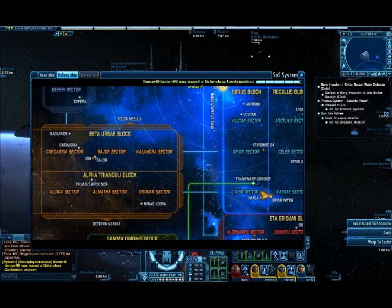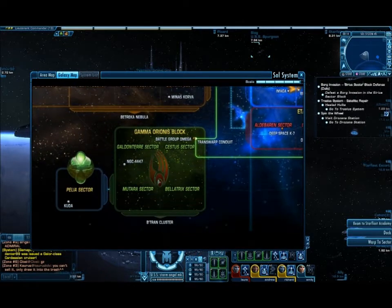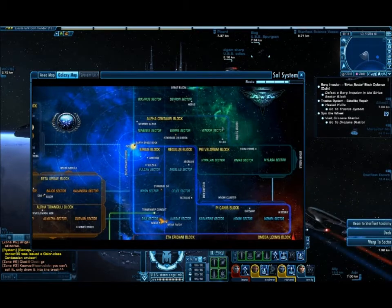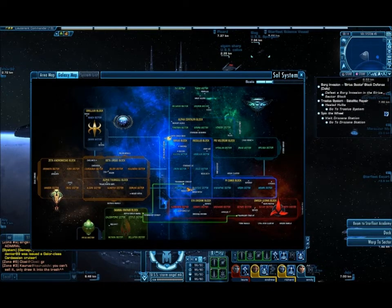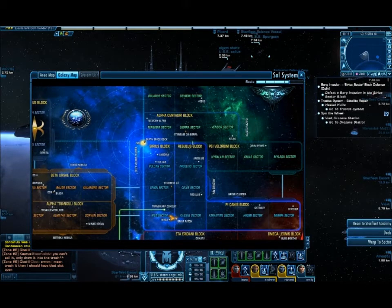Beta Ursae, Deep Space Nine, and Bajor. The storyline is that the Dominion has sort of come back — it's been a bit of a pain. The Klingons are deciding to push out, the Romulans are sort of trying to push as well, and we're just trying to keep it all in check, really. I've been as far into Klingon space as around the Donatu sector. I've been to Deep Space Nine and as far up as Alpha Centauri. There's a lot to explore.